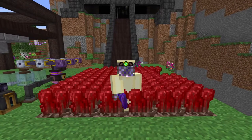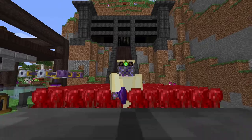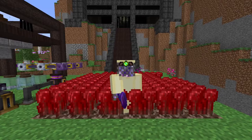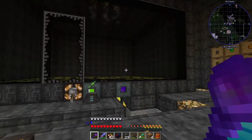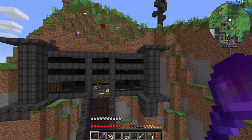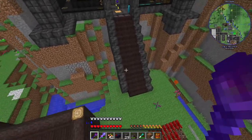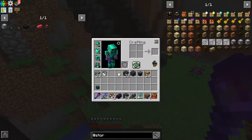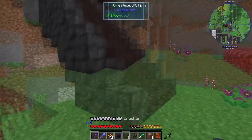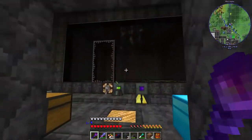Hey guys, welcome to another episode of FTB University where today we're upgrading the mob farm, especially visually, getting some bee armor and doing some other bee stuff. I've been working on the mob farm, just tidying it up a bit because it kind of was just a hole in the wall, which wasn't that nice to look at. I appear to have missed a brick — much better. Still more to tidy up elsewhere obviously.